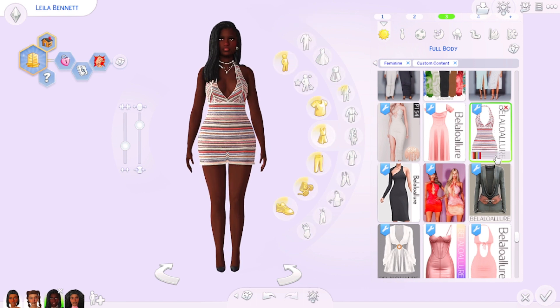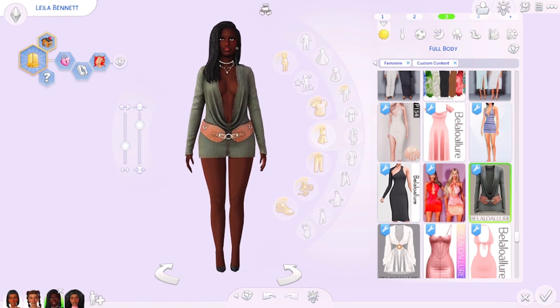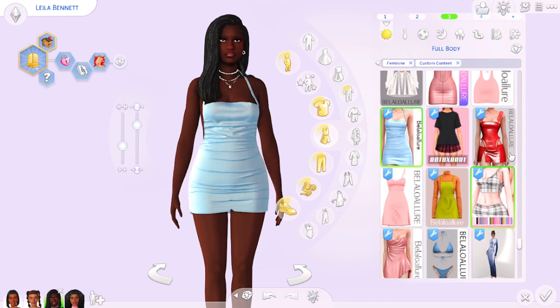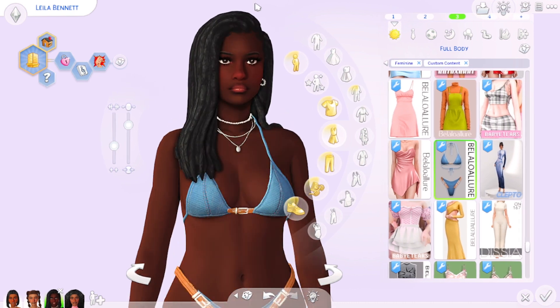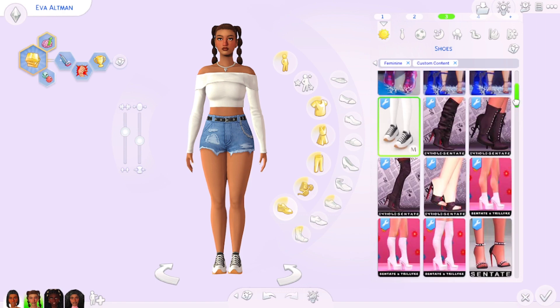Another CC creator I love is Bella Allure. This knit dress — oh my gosh — so cute. I think it's part of their equestrian collection. They also have really cute dresses and this denim-style bathing suit. It fits for a specific type of sim I was creating, which is why I had to download it.